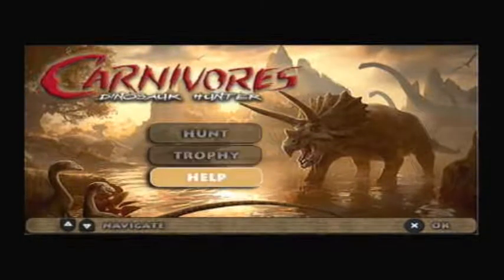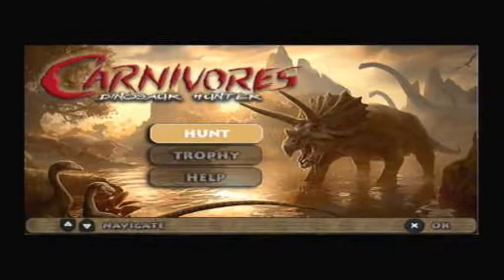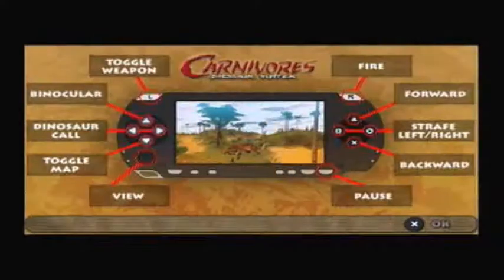The idea, with absolutely no explanation, seems to be to hunt dinosaurs — that's given away in the title. But here we have Hunt, Trophy, and Help. Help doesn't really tell you anything; it shows you your controls. So you can make dinosaur calls, look through binoculars, look at a map, and shoot stuff, basically.